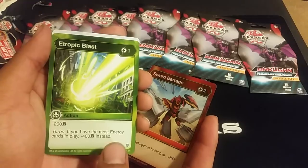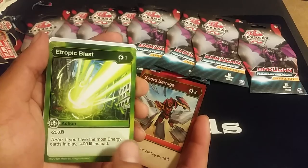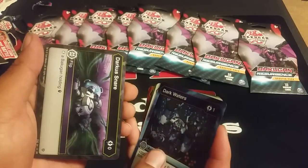Sword Brush — cool name. Entropic Blast is very cool: minus two for a one cost, but if you have the most energy, minus four. It's basically Nature's Power but for non-Ventus, so this hits everything. Nature's Power is still better though. Mega Punch is good, Dark Waters ain't bad.